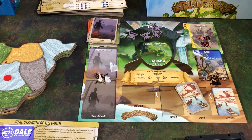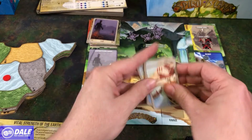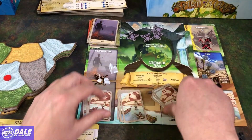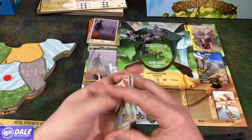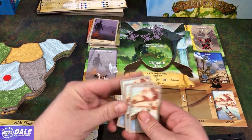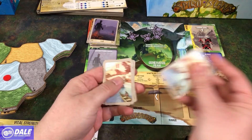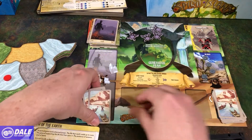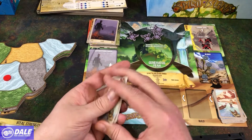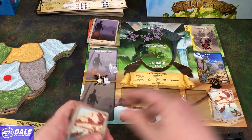So we'll set five tokens on there since we're playing with one spirit. Then we want to create our invader deck. We've got cards with three, two, and one on them. From the base game we'll go through here and remove one, but we want five cards for level three. Then we want four cards from level two, so we'll remove one, and then three cards from level one. Throughout the game, if we ever go to draw a card from here and can't, that's another lose condition.